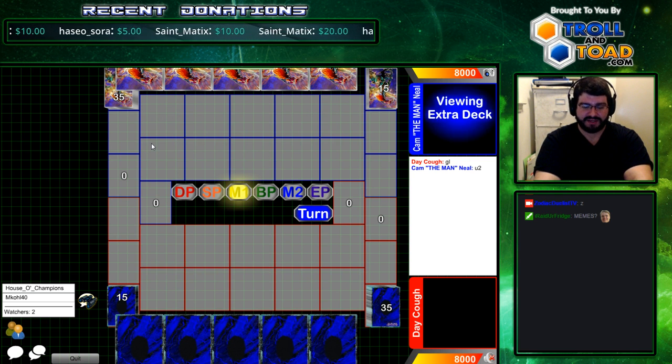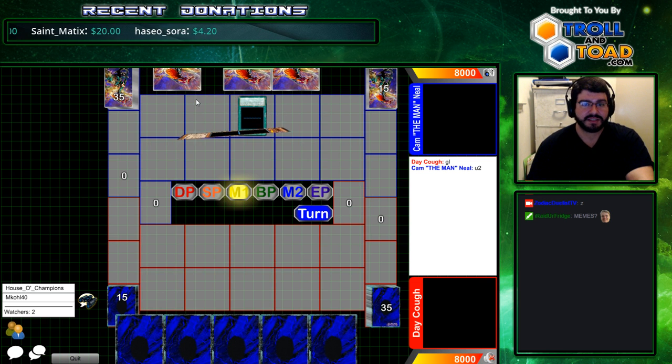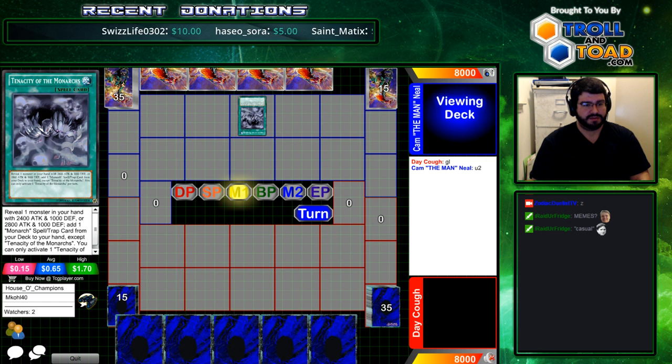Cam's been slaying these like it's his business. We've got an extra deck for both players, so no Domain Monarchs. But here is a Tenacity with an Erebus, so we have extra deck Monarchs continuing on. I guess Cam still feels like it's the best deck — just having the ability to have an infinite toolbox and non-targeting removal is pretty nice.